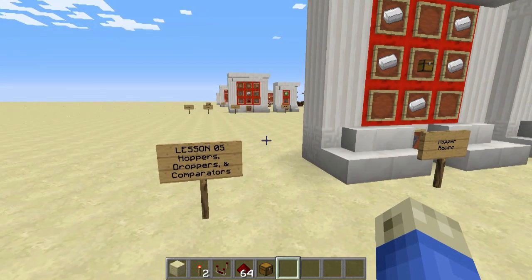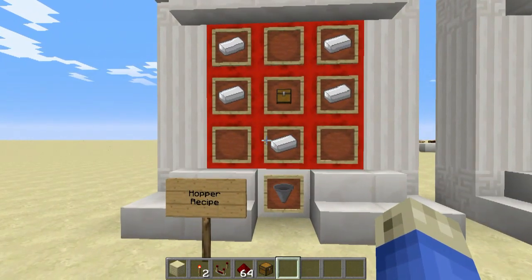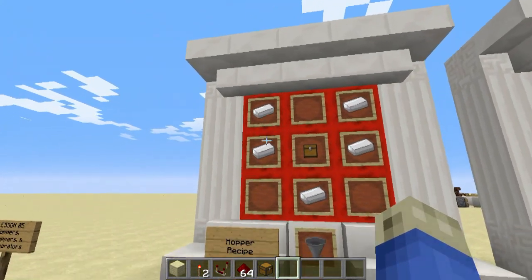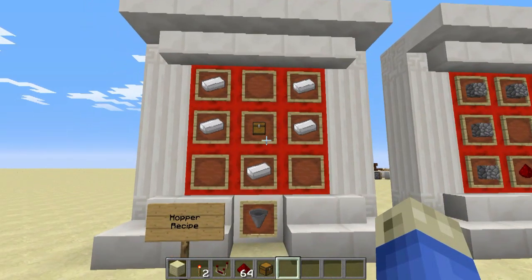These are some simple Minecraft machines in single blocks that can do some very useful things for us. First of all, the hopper recipe, as most people should be familiar with by now, is a chest with a funnel of iron ingots around it in this shape.